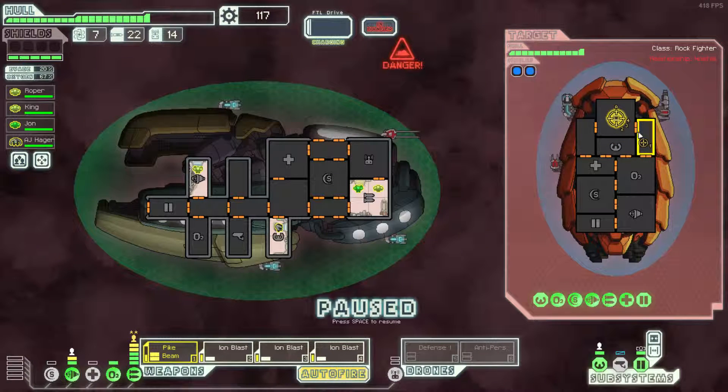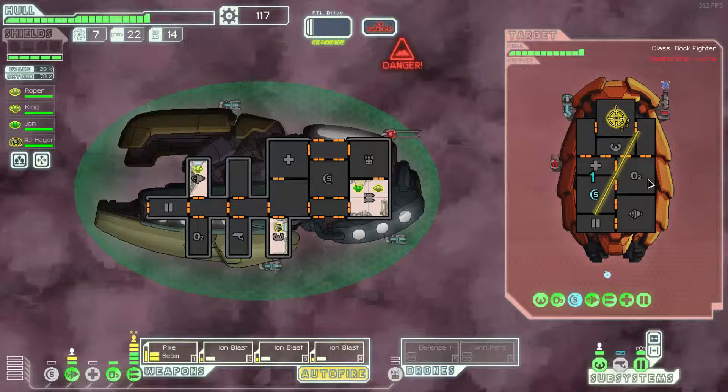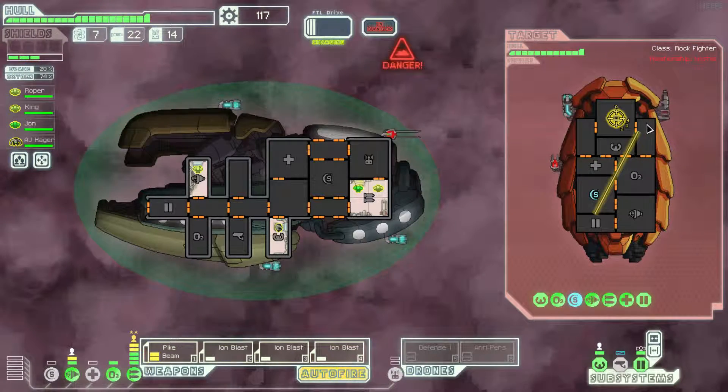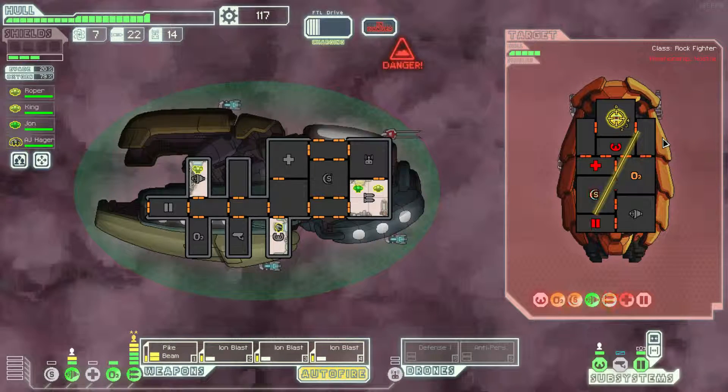I feel like I should spend a little time trying to figure out the optimal path here. Seven rooms. I feel like I want to try and get more, but I don't think it's possible. Let me know what you think about that. Have I maximized the pike beam's ability there? If there is more to be done, I don't think there's much more.